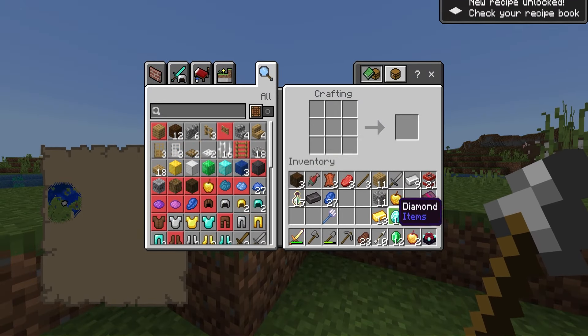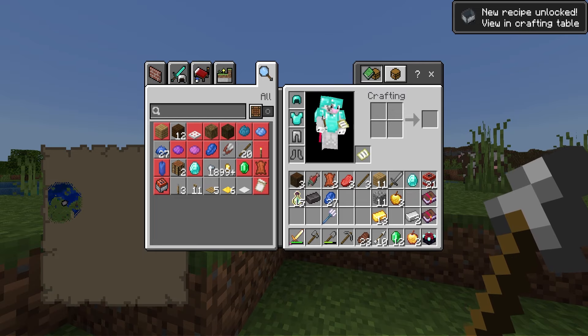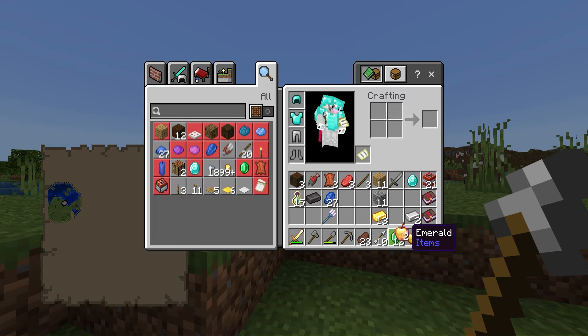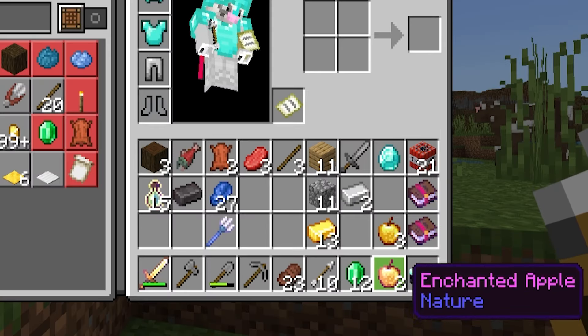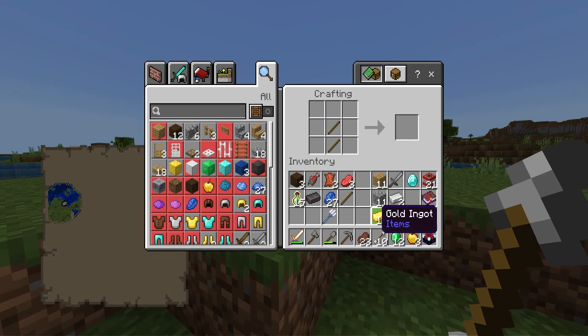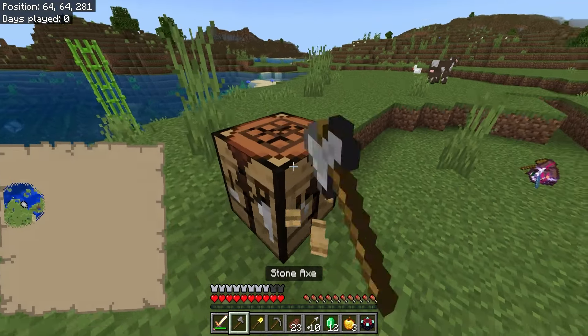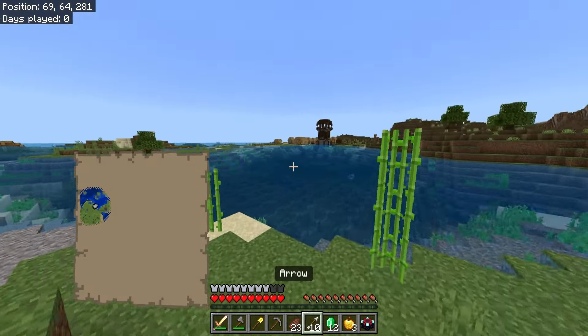We got some steak, so I don't really need this food - throwing it out. We got arrows, a golden sword with Sharpness 5! I can one-hit this cow with Sharpness 5 - that's insane. Steak and emeralds, which is great because there's a village over there. Oh, an enchantment table and golden apples - say less.